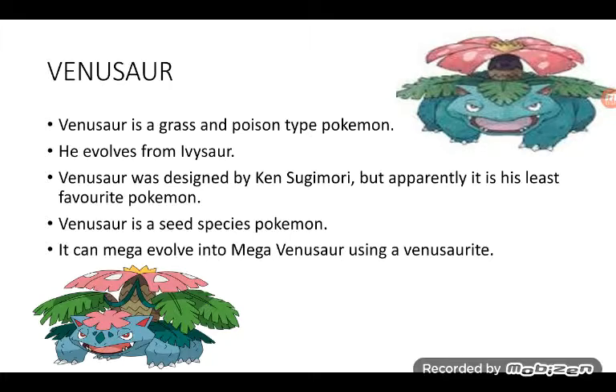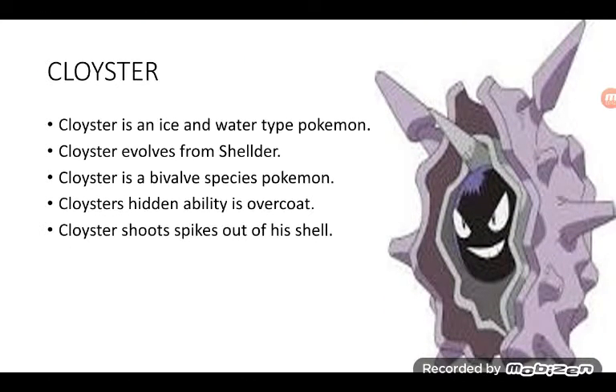Venusaur is a Grass and Poison type Pokémon. It evolves from Ivysaur. Venusaur is designed by Ken Sugimori, but apparently it is his least favorite Pokémon. Venusaur is a Seed Species Pokémon. It can Mega Evolve into Mega Venusaur using a Venusaurite. The top one is normal Venusaur, the bottom one is Mega Venusaur — awesome!